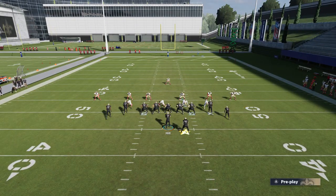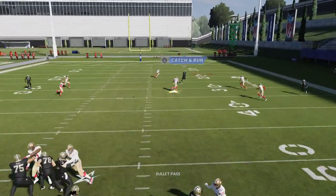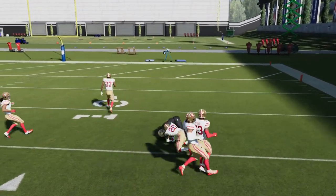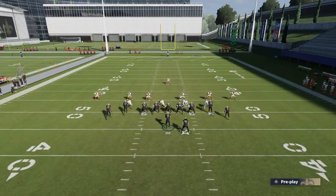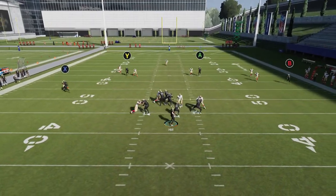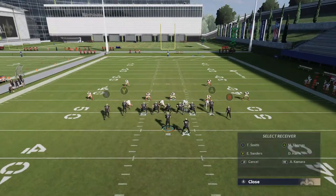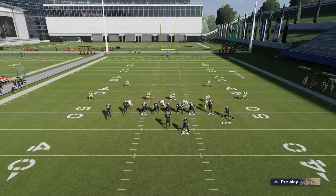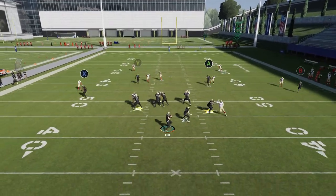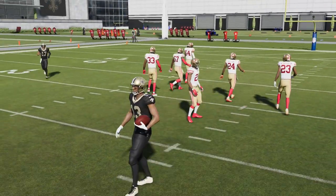If you put the A route on a streak you would think it would help get that guy open up the seam, but it actually doesn't do much — the safety reacts to the arc of the original route going in, which is kind of what makes it work. So the original route the A route is running is actually best, even though it seems counterintuitive. You can see the safety works away in the direction he's going, and then you throw it away from him for a really big play. Now for cover two zone, doing this exact same setup gives you a secondary cover two zone read as well — the A route going right over the middle on the mid read.